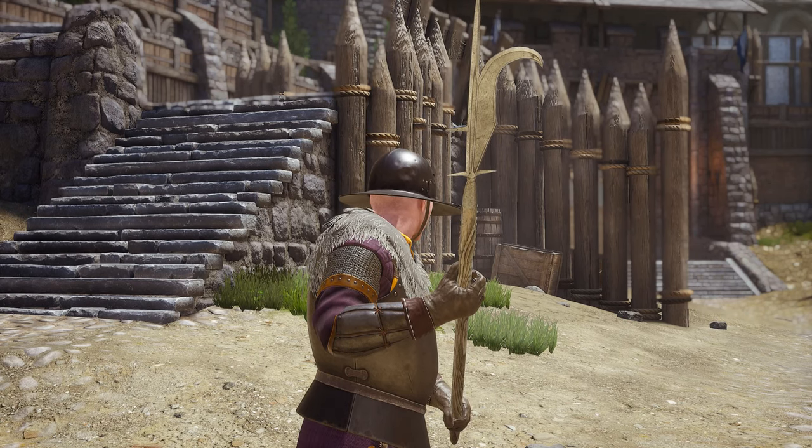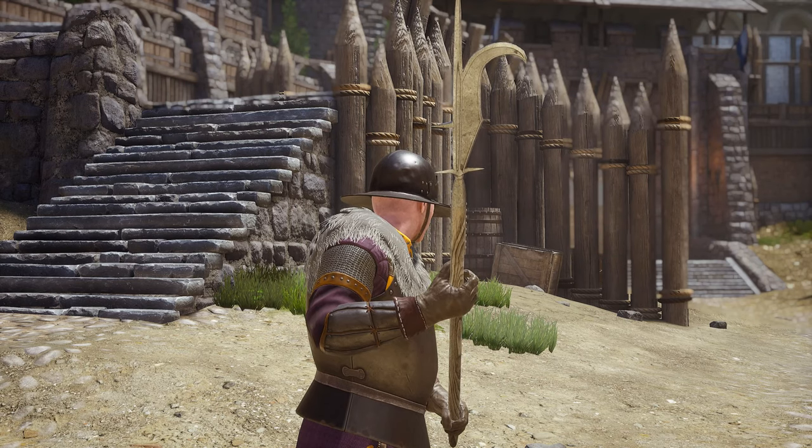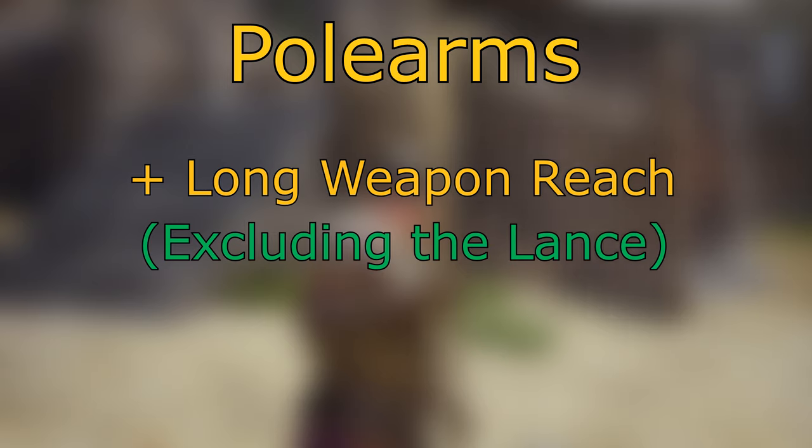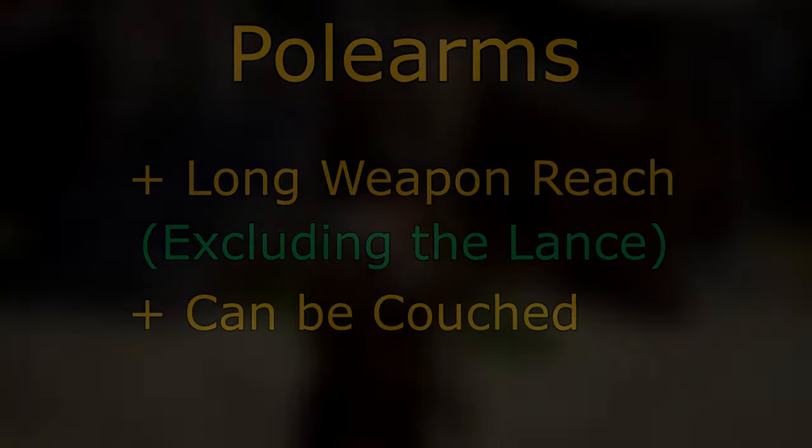That doesn't mean polearms don't have anything in common, but the two things I will mention before we talk about them individually are the fact that polearms are typically the longest weapons in the game — in fact, the longest weapon in the game is the spear. And the second thing is that every single weapon on this list can be couched on horseback, making them doubly effective on foot and on horse. Now let's talk about each weapon individually.